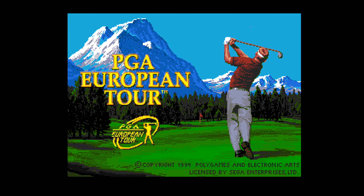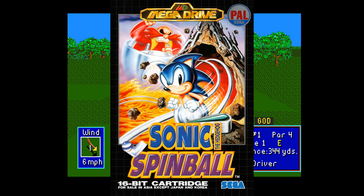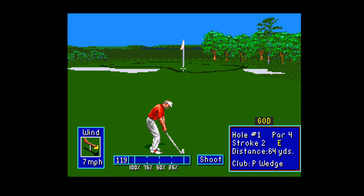PGA European Tour was the next to be released, developed by Polygames and published by EA in March of 1994. They used the exact same engine as PGA Tour Golf 2 and only 5 courses: Wentworth, Forest of Arden, Grand Cercier, Le Golf National, and Valderrama. But who cares about the courses when you have that sweet new clubhouse pixel art?